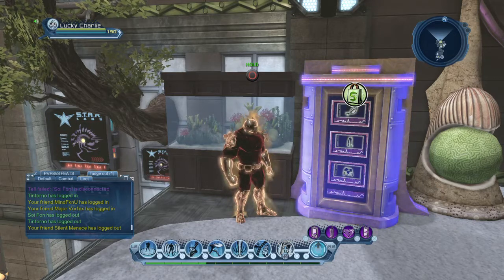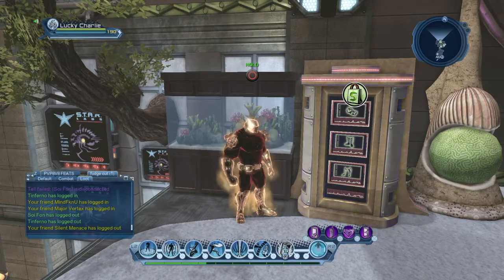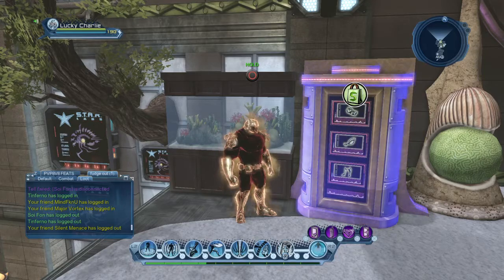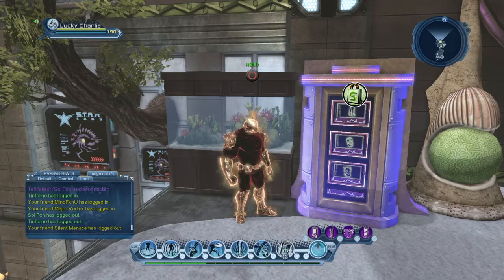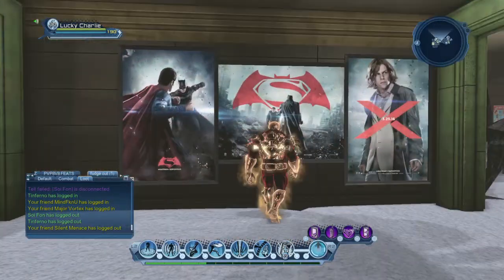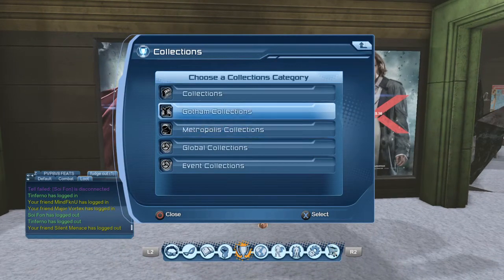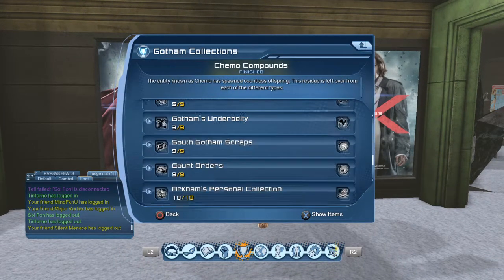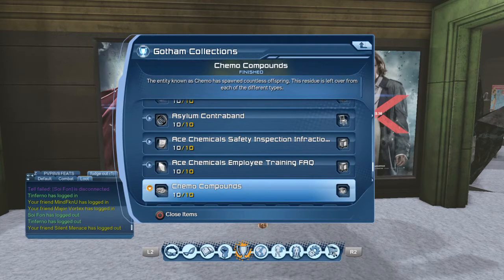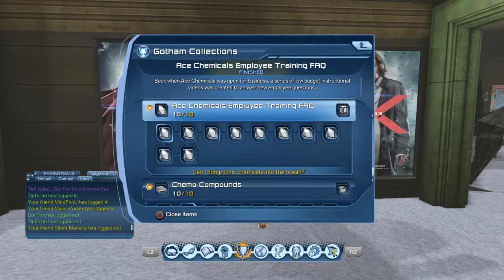So basically we are going to look at the R&D machine collection - it is the Ace Chemicals Employee Training Manual. We're going to go over here to our collections and go down to Ace Chemicals. Most of these collection pieces are super cheap right now.